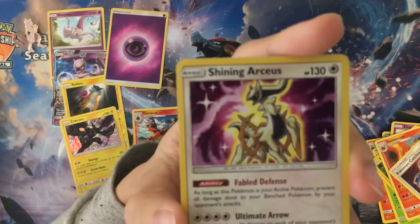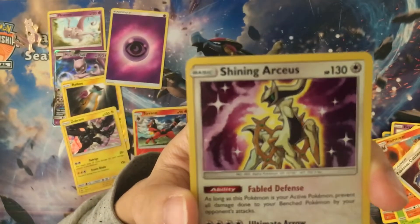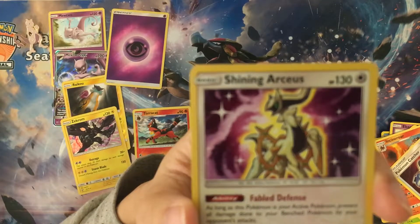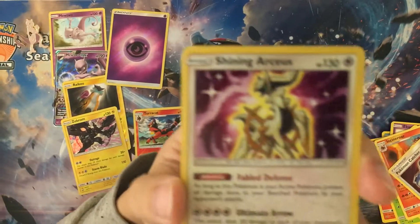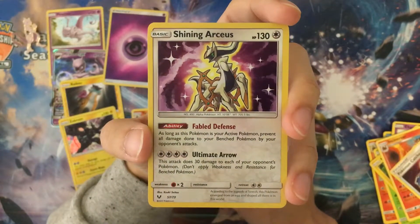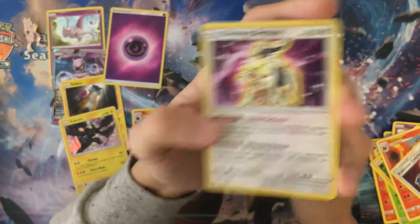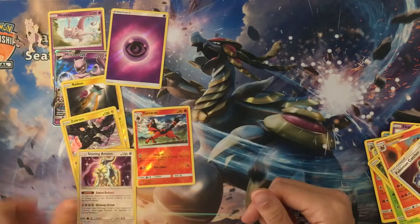We get at least something every pack - that's the fun with Shining Legends packs I guess. Let's look at the ability here: Fable Defense. As long as this is your active Pokemon, prevent all damage done to your benched Pokemon. It also has a Divide GX attack. I'm not sure if it even blocks GX damage - I'll have to double check that. There's texture on the Arceus - I just realized that.